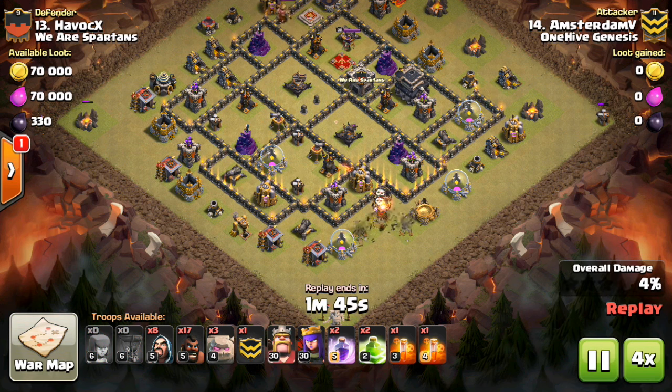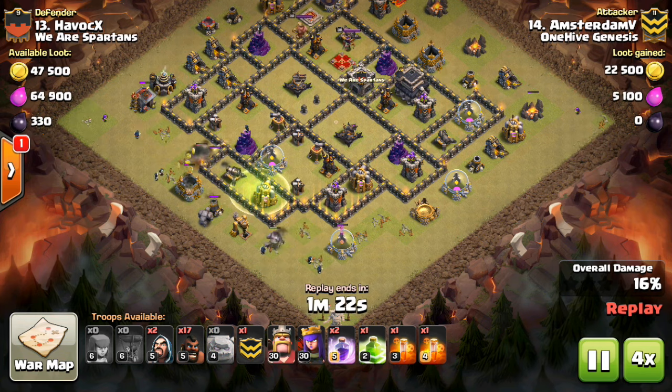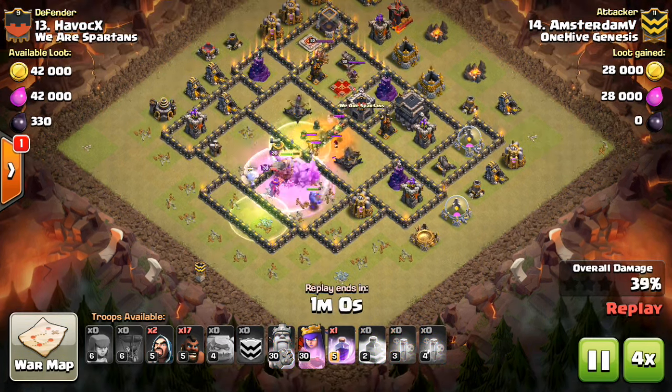Clan War Mini Tip Number 38: Three Golem Deployment. Town Hall 9 attacks often involve you bringing three of your own golems for your kill squad. It's important that you deploy all your golems reasonably close together so they reroute to enter the base with your kill squad.